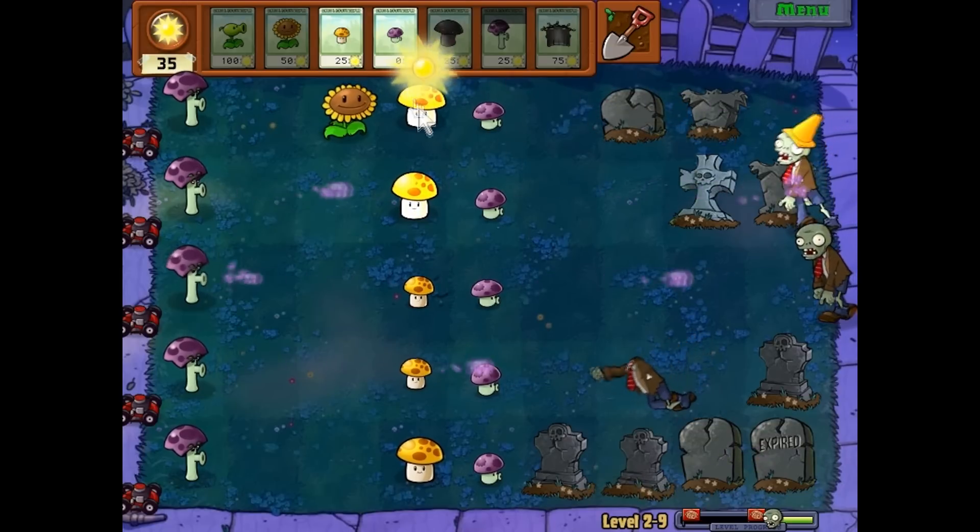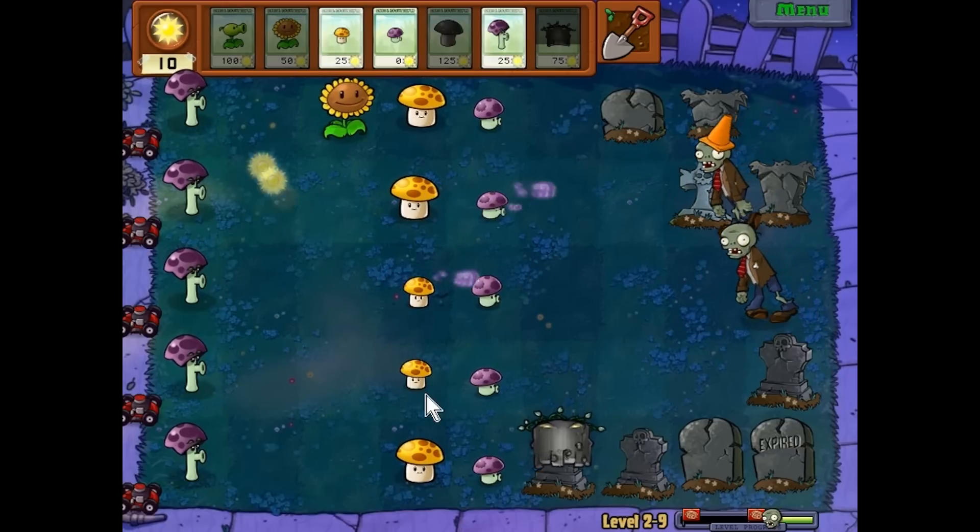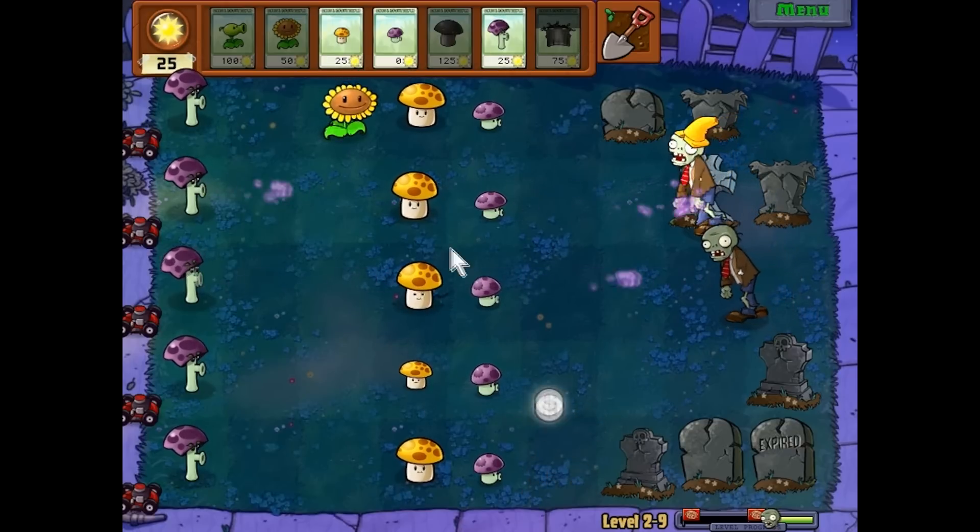You will place the Sunflowers in a row, like I have done now. Because there is only one Repeater column, the Repeater row goes behind the Sunflowers.